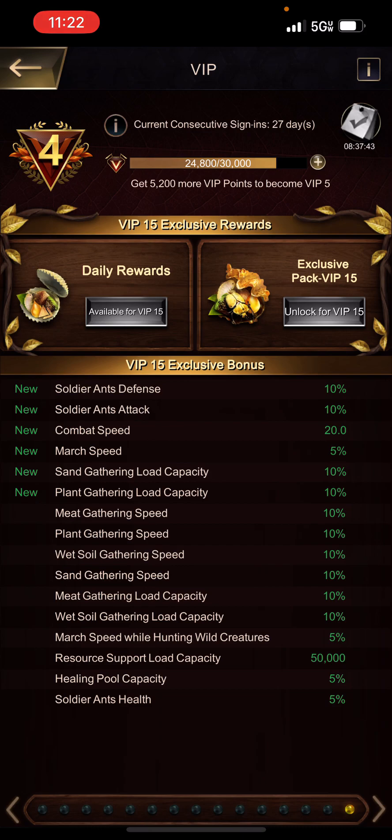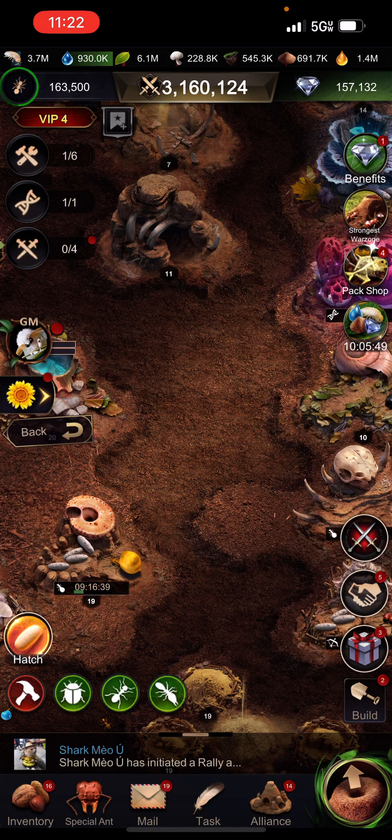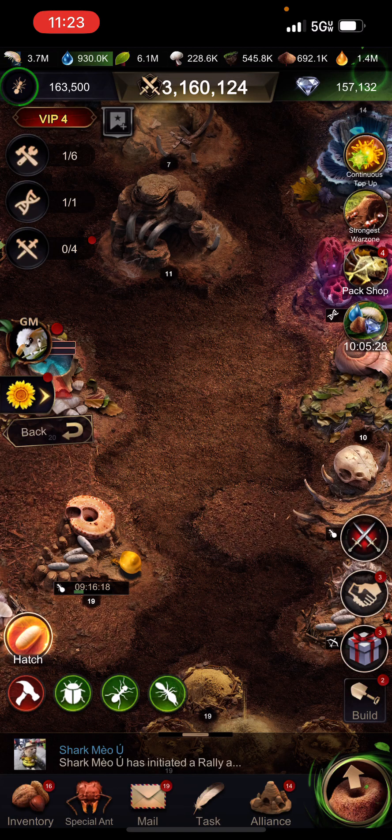Combat speed is really nice because the player with higher combat speed attacks first and deals damage before the opponent responds — injured ants can't contribute to their counterattack. So going first is very valuable. Anything that adds combat speed is very beneficial for PvP. For this example, going from zero star to one star on a Slim Arched Ant requires five exotic shells, and that is the same for any ant — the first star-up level requires five exotic shells.